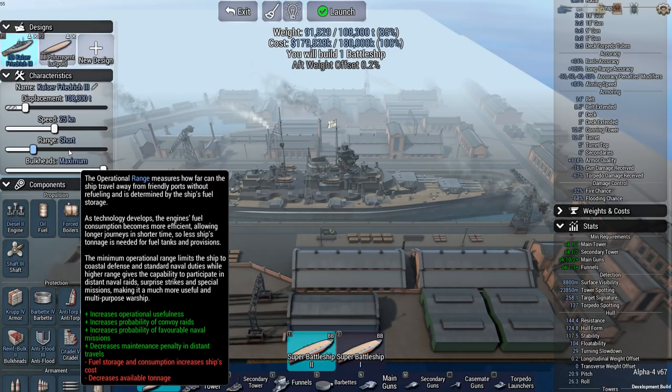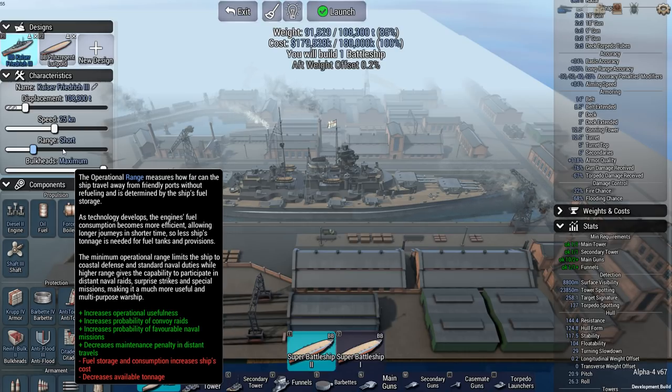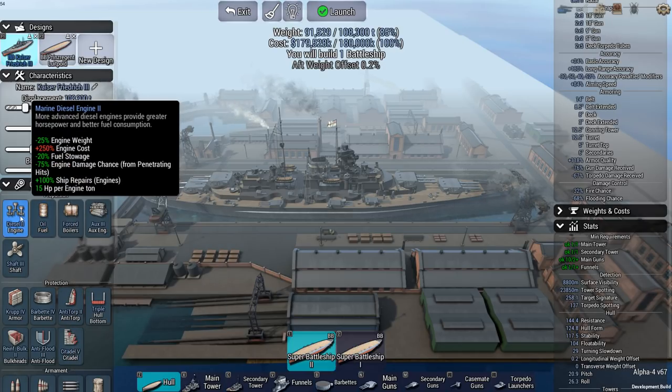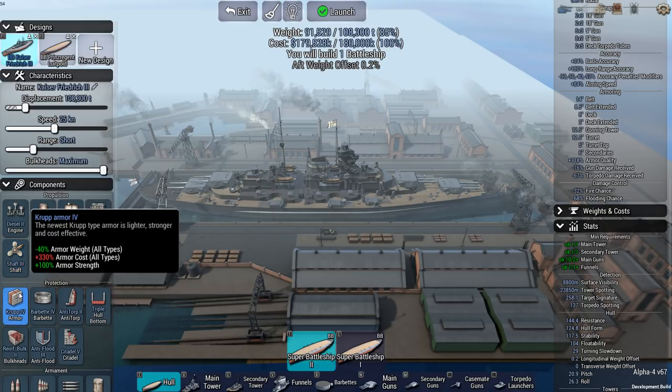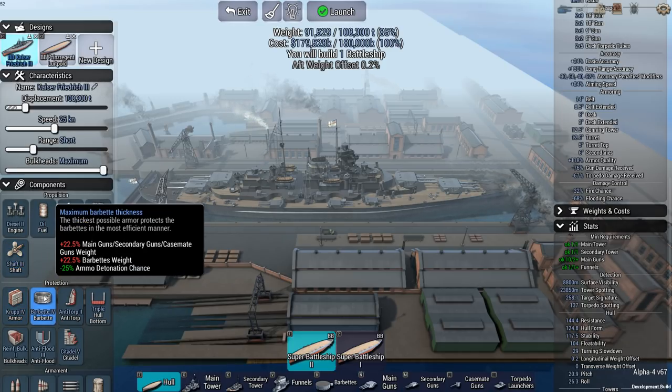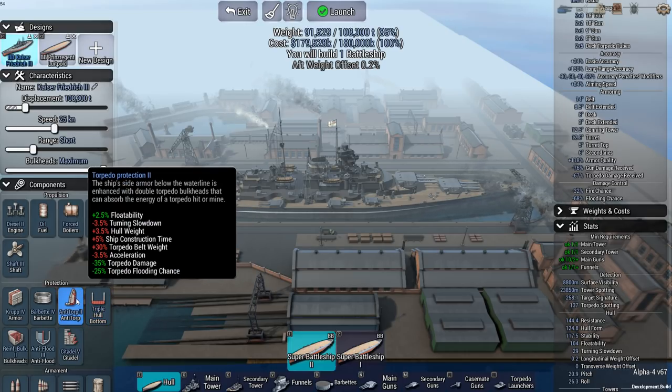I'm going to be playing more and more with the range slider to make sure I get a ship that in most cases of the campaign would be relatively accurate. The more I start to work with this, the more it gets incorporated in my designs and the more I feel I'll be ready for the campaign. Maximum bulkheads, diesel 2 engines, oil-fired, forced boilers, aux 3 — mostly there for water pumping and ship repairs. Shaft 3, Crip 4 armor, maximum barbette thickness, triple bottom, anti-torpedo 2 only.